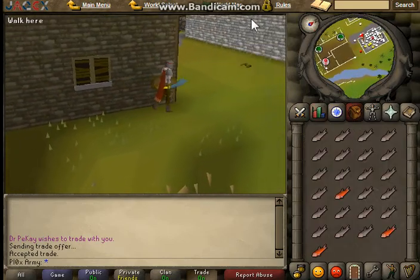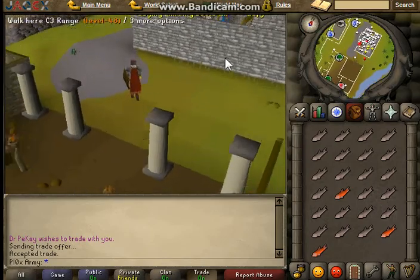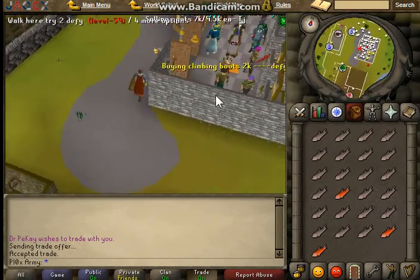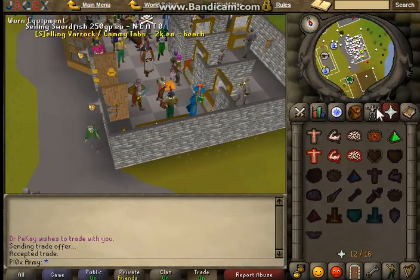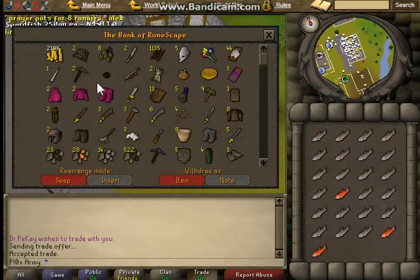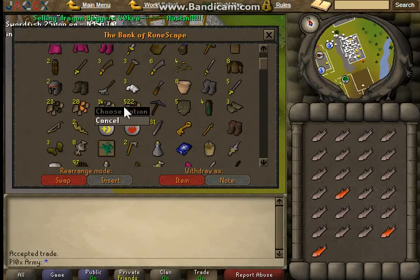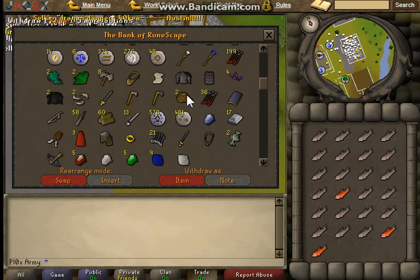I'm gonna show you my bank too, which is pretty sick right now. The good things about it are the GP stack and the other items. I got a rune scimitar which is 40k. Look at that cash stack — 219k. Almost 10k fire runes, almost 200 ninjas, a ton of diamonds.